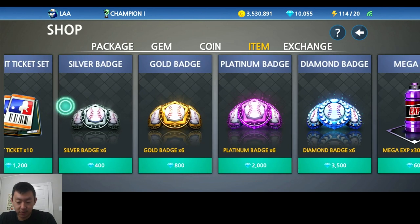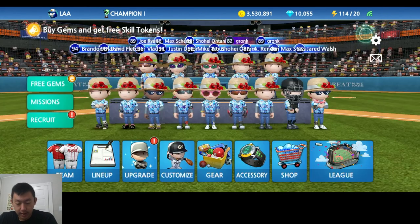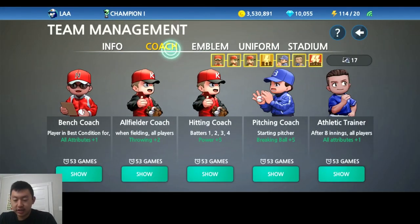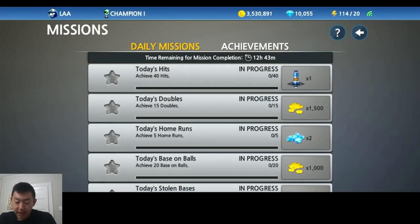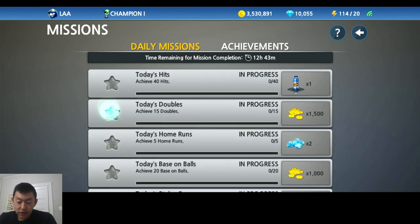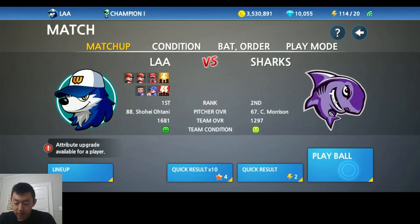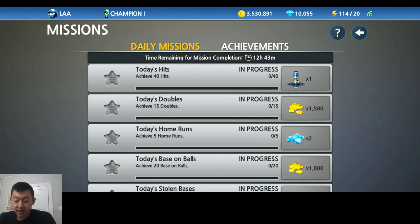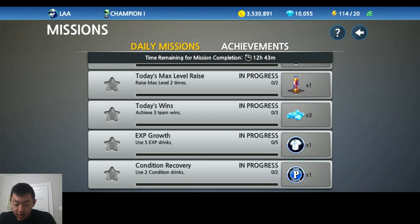Such as your recruit ticket sets, your silver gold badges, conditioning drinks, all that good stuff. And talking now about uniforms, emblems, coach tickets — how do you get those? Well, one of the ways is through daily missions. Do these every day. You actually don't have to play the game yourself — if you just do energy, quick result, it simulates a game. And let's say your team gets 40 hits off that, you can still get the achievement. You can get a uniform token and a team emblem token every day. Use 5 EXP drinks, use 2 conditioning drinks.